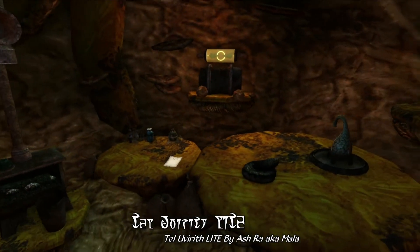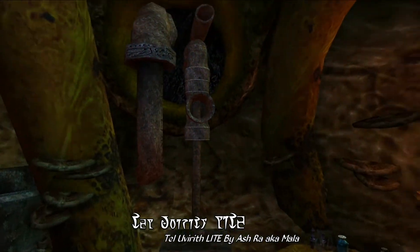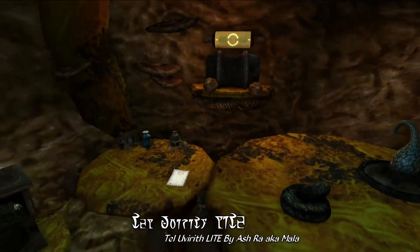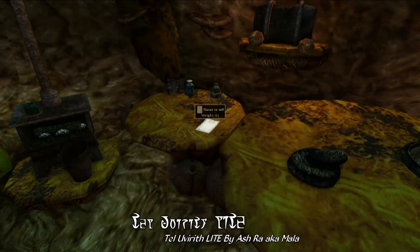Moving on, we're next going to be taking a look at the Alchemy Lab, which is actually directly connected to the Fungal Observatory, including some basic alchemical equipment — nothing too fancy or overpowered. There's also just another little flavor document here, and really, while this is a small interior, it's still rather lovely.